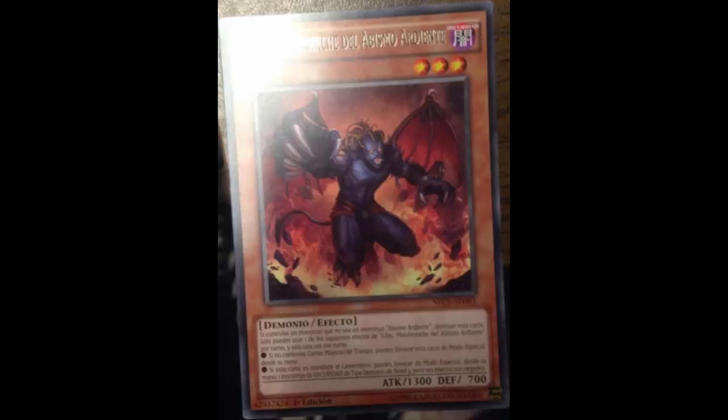He's okay, but I'm not sure if he'd see play. Maybe players would tech one just for the Mathematician combo. But Scarm may be the better choice since you can go Mathematician, send Scarm, search Tour Guide, and Xyz into Dante. Or you could send Libik and summon a Burning Abyss from your hand if you have one. Sometimes your opponent won't attack into Mathematician because you'd get to draw and your field would be free.